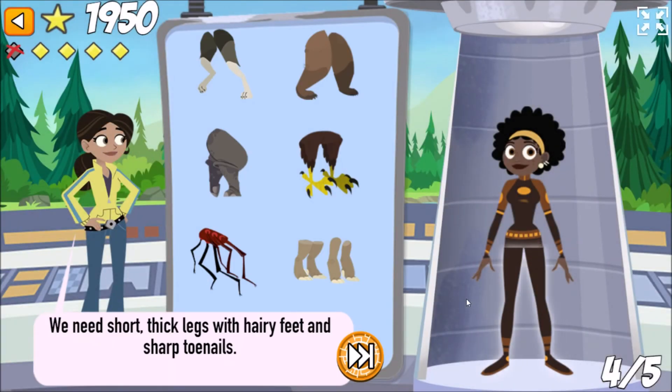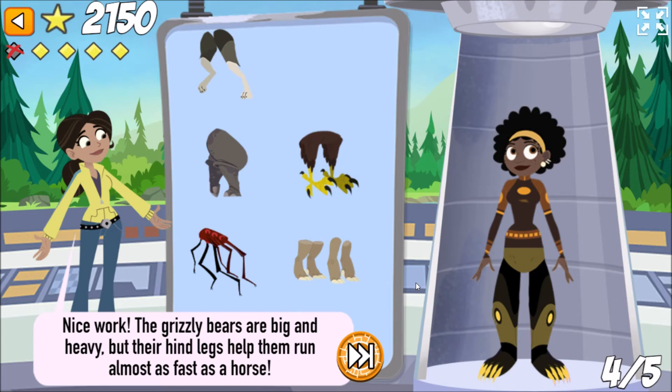We need short, thick legs with hairy feet and sharp toenails. Nice work! The grizzly bears are big and heavy, but they can still run really fast. Their hind legs help them run almost as fast as a horse.